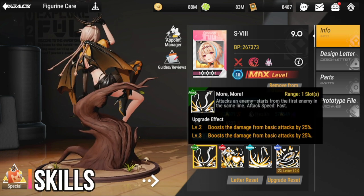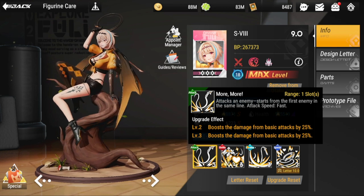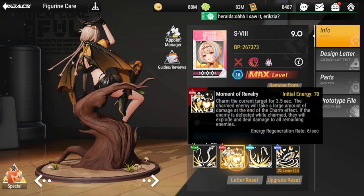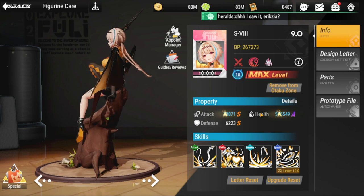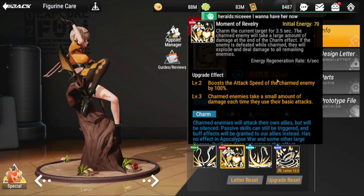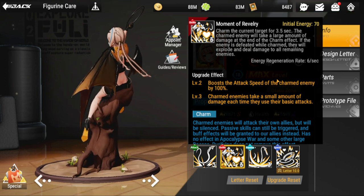What makes S8 good is her basic attack — her attack speed is fast and it's usually going to be a plus 50% boosted damage up to level three. Her ultimate has an initial energy of 70, so she's going to be faster in terms of who goes first. Her ultimate charms the current target for 3.5 seconds, and the charmed enemy will take a large amount of damage at the end of the charm effect.